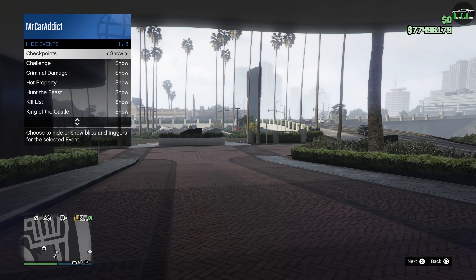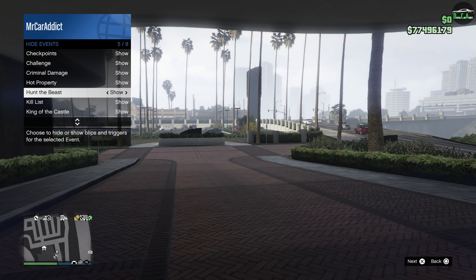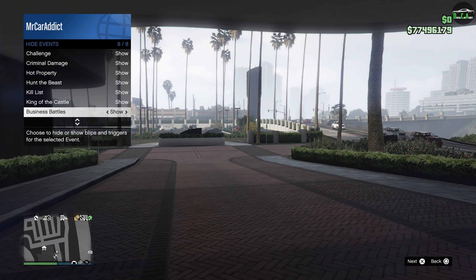In terms of quadruple money, we have 4x money and RP on free mode events, which is pretty cool. The free mode event cooldowns have decreased as well, so free mode events now happen a lot more often — every 9 minutes to be exact. This is perfect for a lot of new players who can gain a decent amount of money and RP this week.